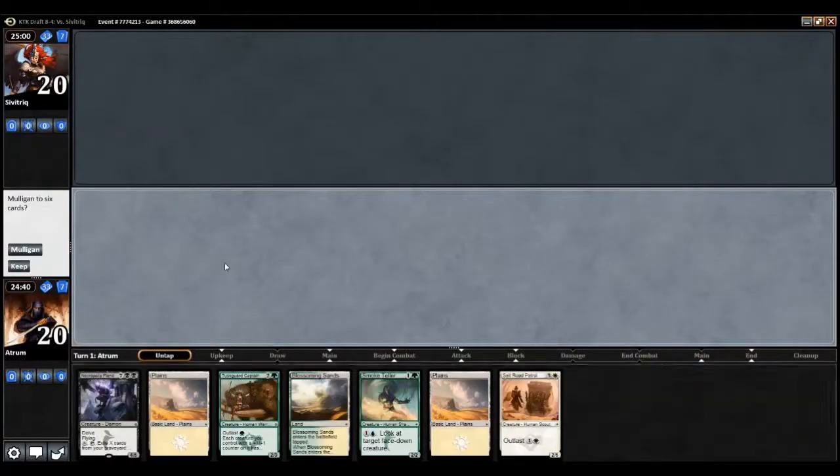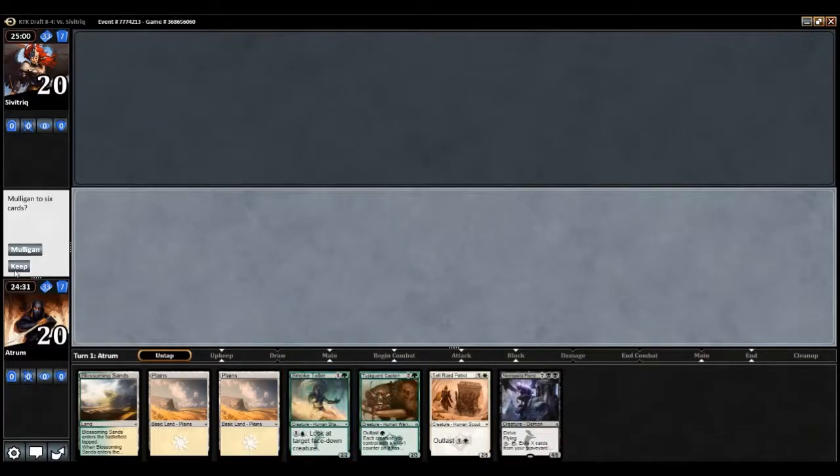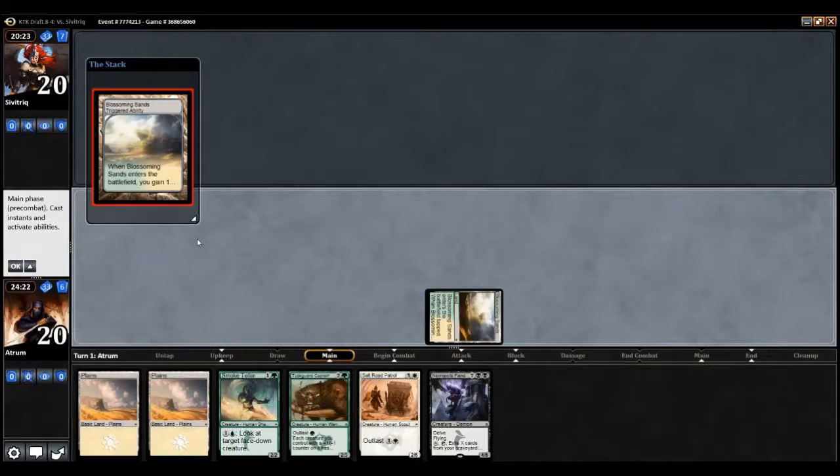We're back for round one. This hand looks reasonable enough — we have a turn two and a turn three play, so we'll keep it. Our opponent's name I can't quite pronounce. We wait for them to show up and now we can actually get to the game. Blossom Sands, pass.